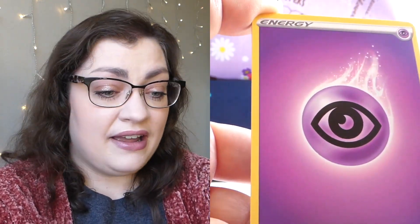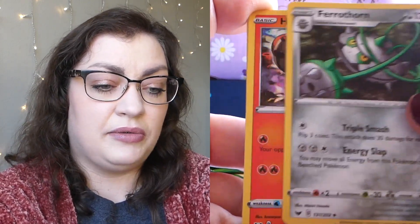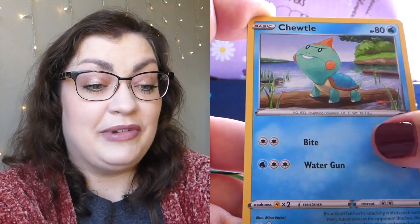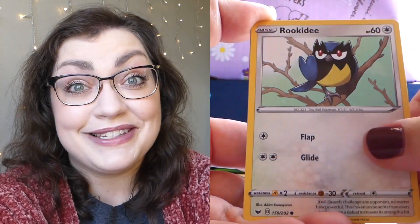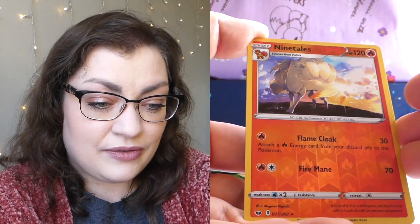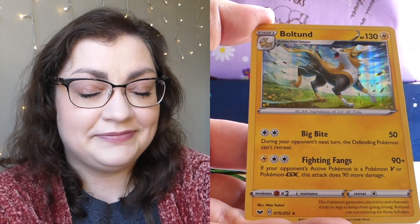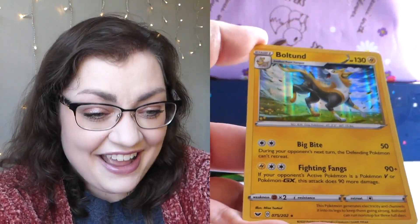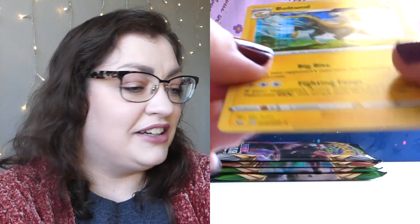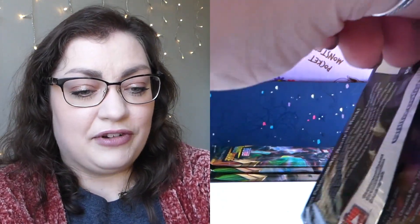We're moving into Sword and Shield base set. A Golden Zamazenta? A Golden Zacian? I mean, that's asking for way too much, but like, if I could choose, that'd be really nice! Reverse rare Ninetales. And it's a dog — not one of the legendary ones. But we got a holo Boltund.